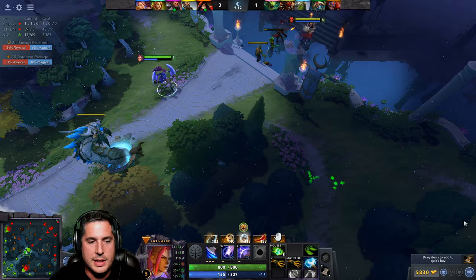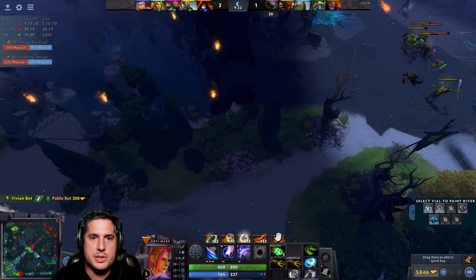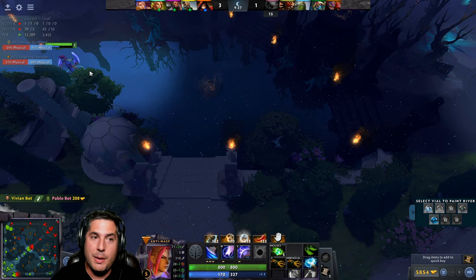You don't want to be too stationary in lane for some heroes. If you're a fight-centric hero, you want to move around as best you can — Faceless Void, Ursa, and Luna are good examples of that. But Anti-Mage is very farm-focused, so you want to stay and get the farm.